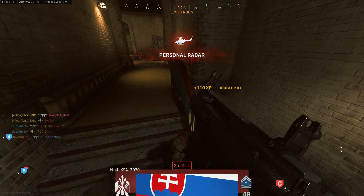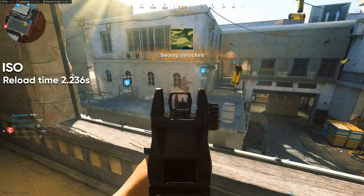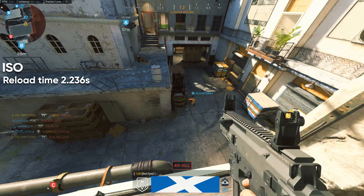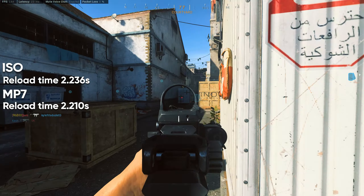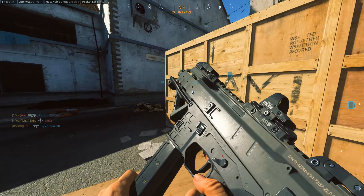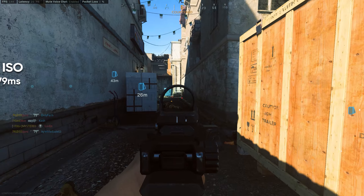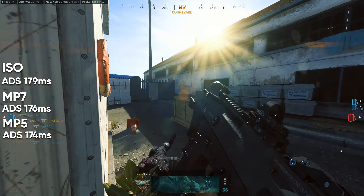At some point you are going to have to reload the ISO — that is going to take you 2.236 seconds, which is pretty good, because this number is very similar to the reload time of the MP7 at 2.210 seconds. The ADS time of the ISO is slightly worse than the MP7 or MP5, at 179 milliseconds compared to 176 and 174.